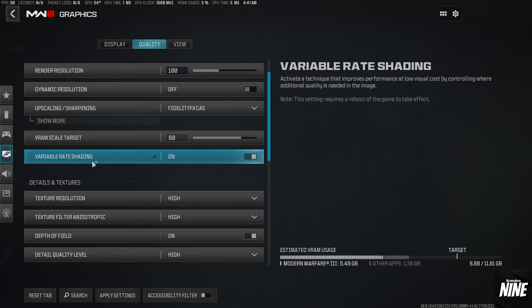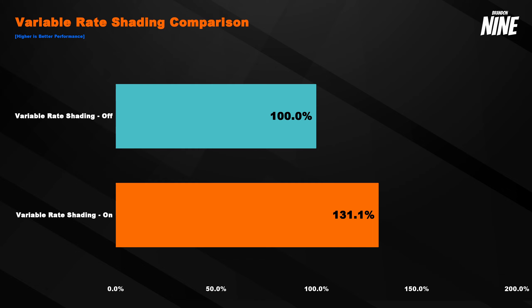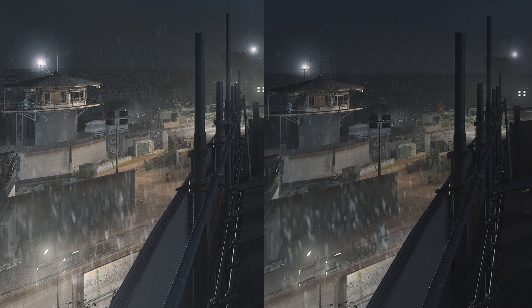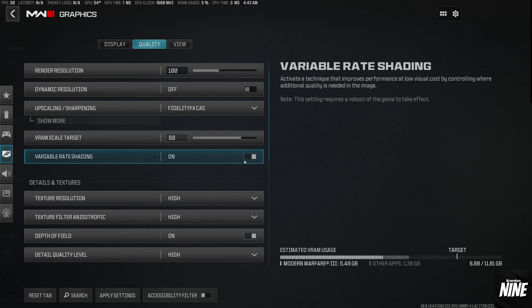There's a new setting new to Call of Duty: variable rate shading. Looking at the graph, it gives a huge 31.1% increase in performance from the default baseline — insane for a single setting. It controls where additional quality is needed in the image. When I took side-by-side screenshots zoomed in at 250%, I could only spot a couple of very minor differences. While actually playing you'd barely notice. I'm going to run this on, but if it bothers you, turn it off.